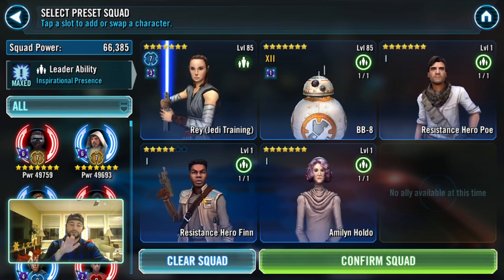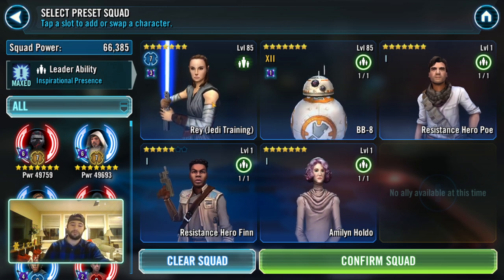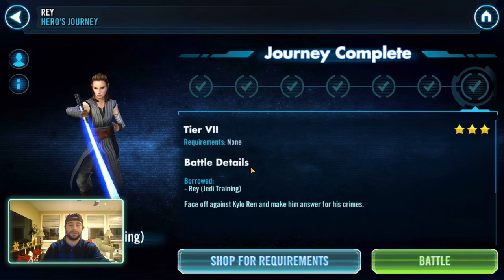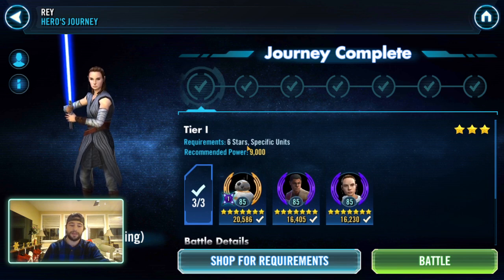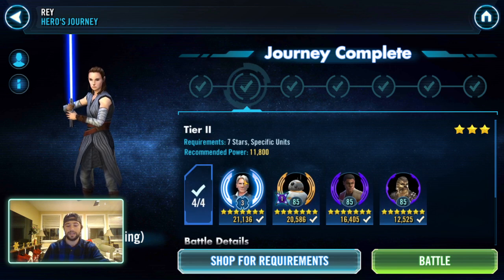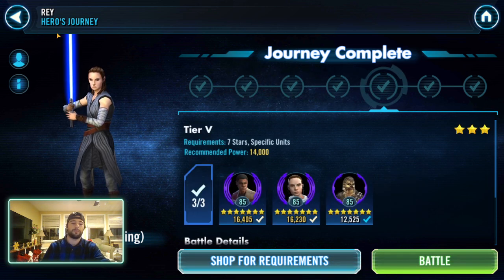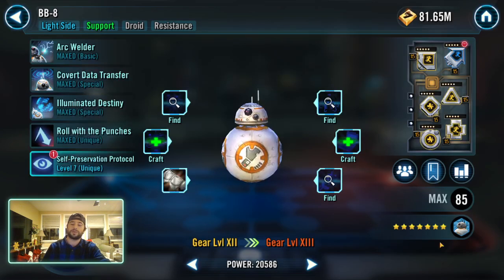There are two legendaries involved. Jedi Training Rey is one of them, and for her event you need OG Finn, Stick Rey, BB-8, and the Veteran Smugglers. Those are the characters you need for Jedi Training Rey, so you've got to farm them up. You're going to invest some gear and then go a little bit heavier into JTR.